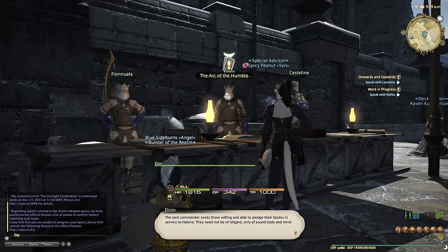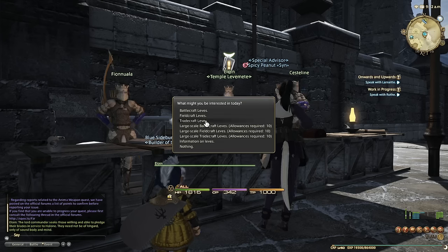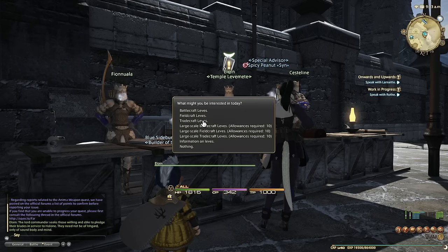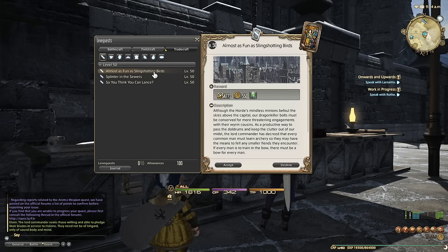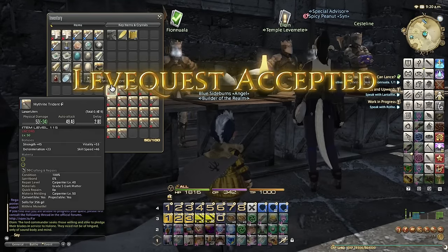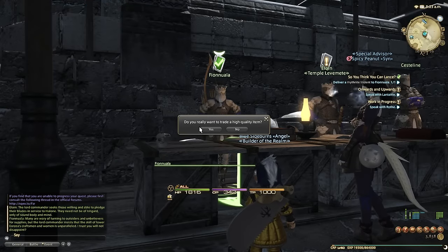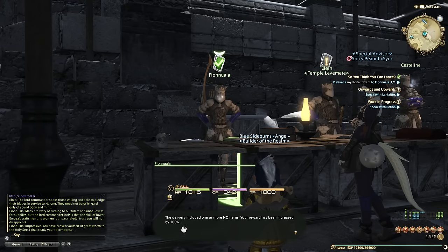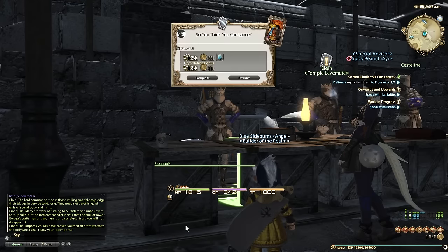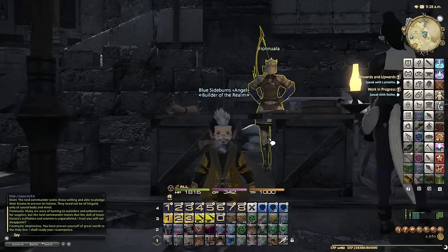I'm already on my Carpenter, so the tradecraft leves will automatically be selected. I do not do the large-scale tradecraft leves - they're not worth it in terms of leve allowances. So let's choose the highest reward: 109,000 XP. It's called So You Think You Can Lance. Make sure you turn in high quality versions of each item because they give double the reward - so we get 219,000 experience for doing that one leve.